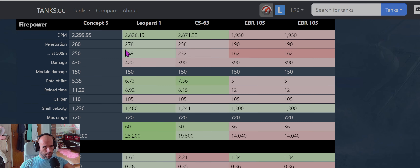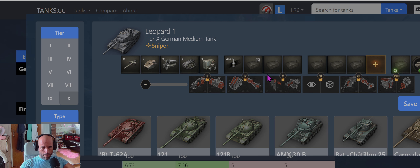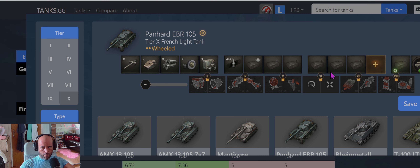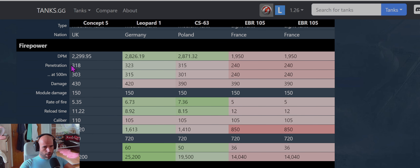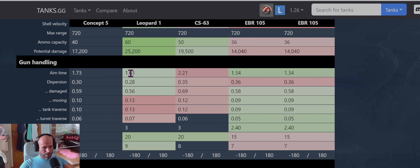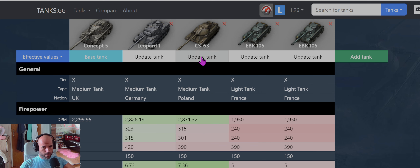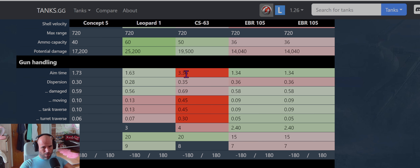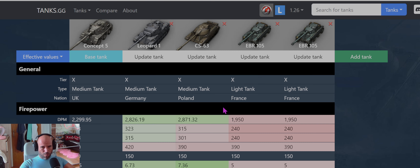Let's quickly compare with gold ammunition. Penetration is 318, kind of average but way better than EBR. Shell velocity is 1,400 — Leo gets 1,600, CS gets 1,400, and EBR only 850. Aim time is kind of average — not as good as Leo, but better than CS-63 in driving mode, which is 3.3 seconds, so way worse.